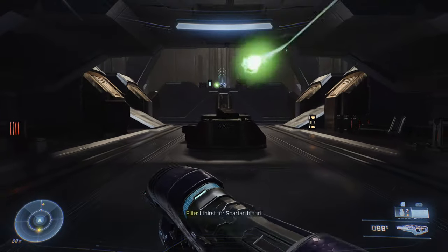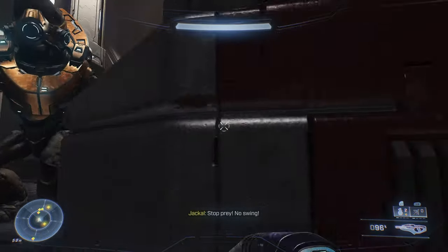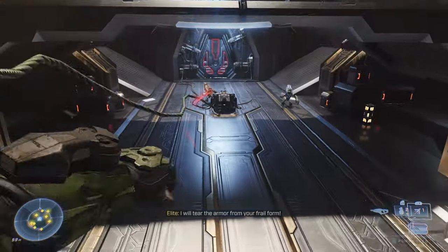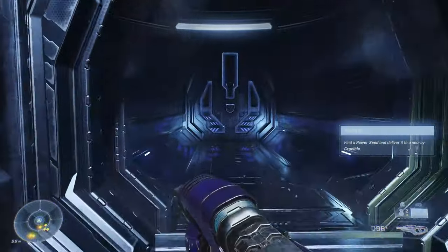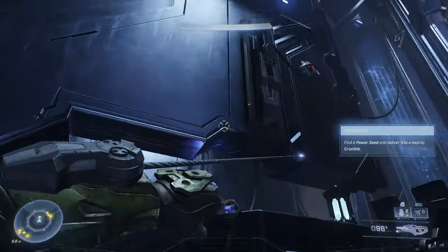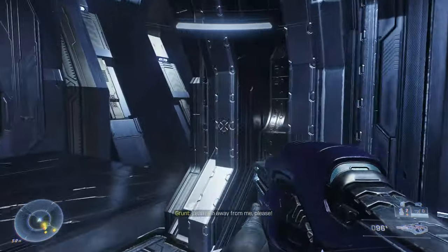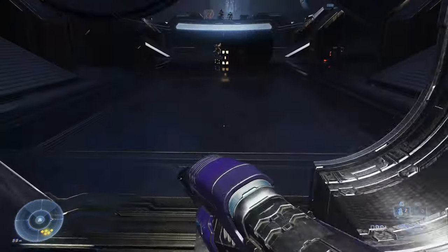For the few rooms you do actually need to clear out enemies, I will rejoin you. This room is one where you have to grab the power seed — it's right in the middle of the map — and then you just have to go plug it in on the far side. There's another room up ahead with the same setup, but there are two power seeds you have to place instead of just one. You can always hit the scan button to scan the room for where the power seeds are.